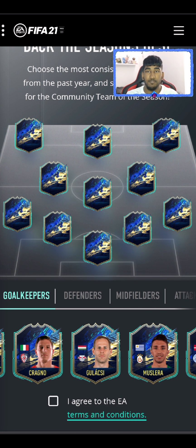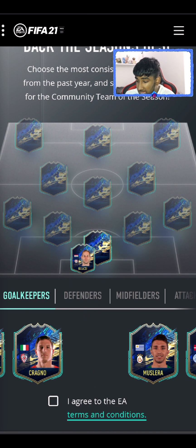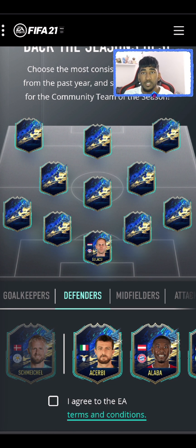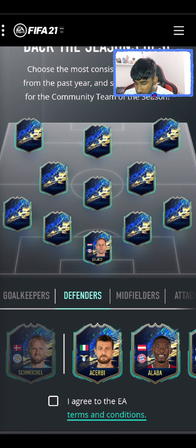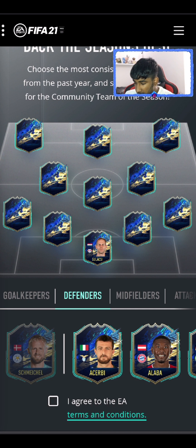I'm going to go with Gulasci just because I've actually been watching some of the RB Leipzig games — I have the Headliners of Mukiele — and he has been playing well and has an in-form, so I'm going to put him in as my keeper.